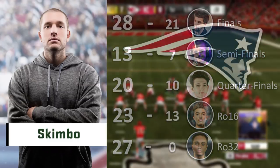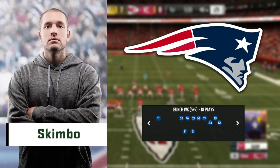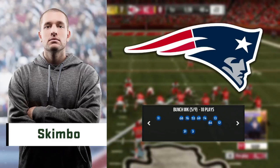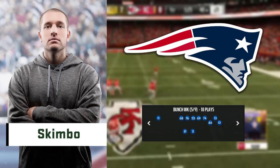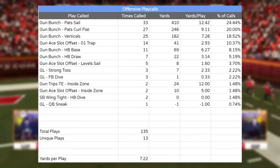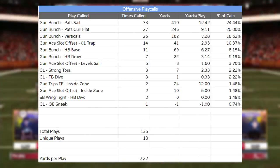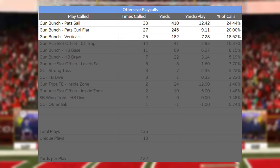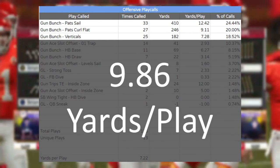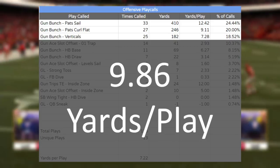On the offensive side of the ball, he opted to run the New England Patriots playbook and was in his famous gun bunch for the majority of the tournament. For the most part, he kept it very simple and stuck to a small selection of plays aside from specific scenarios such as short yardage or the red zone. We can see here that from the round of 32 on, he ran 135 plays with 13 of them being unique play calls while averaging just over 7 yards per snap. If we were to just isolate his top 3 play calls during this same span, we can see that he was averaging nearly 10 yards per play. This offensive firepower led to him averaging just under 2 yards per play more than his opponents throughout this stretch.